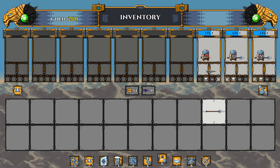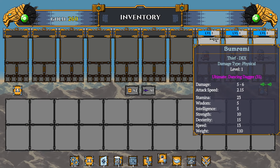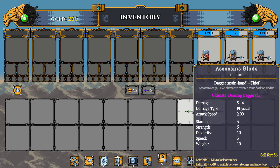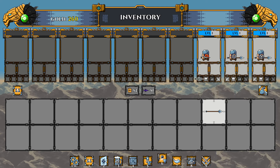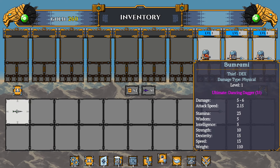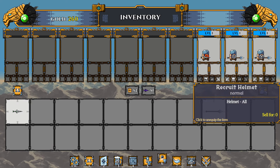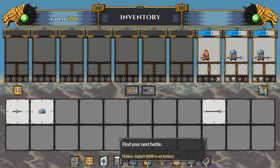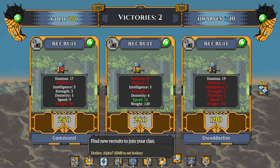We got a second dagger for our buddy — I'm pretty sure he can dual wield. Maybe he needs to turn into a rogue before you can do that. He looks kind of badass without the helmet so we're just gonna roll with it — he's a rogue, he'll be fine.